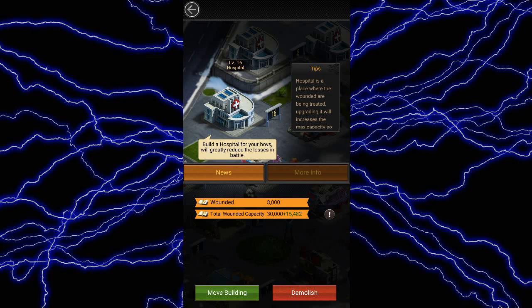And finally, the hospital. The hospital protects your troops from dying. If you get attacked or if you attack someone on a resource tile, then the troops you lose will get converted into wounded troops, provided you have sufficient space in your hospital. I would recommend building 8 hospitals and maxing them out if you can, so that you don't lose a lot of troops when you're attacked.